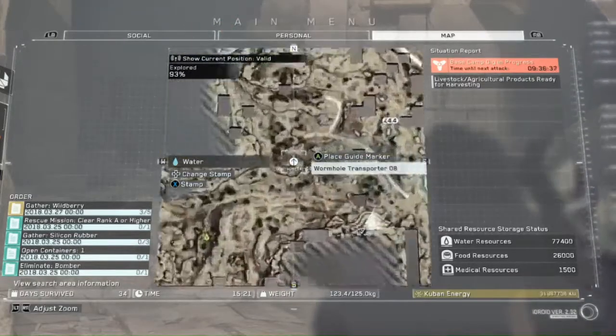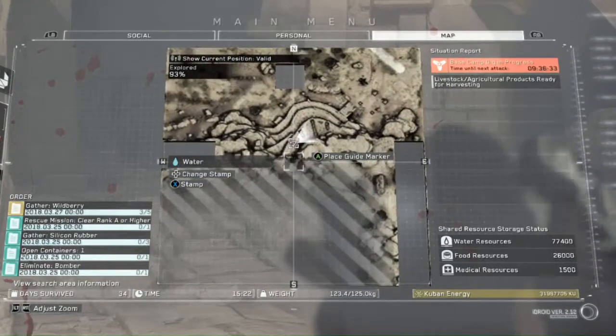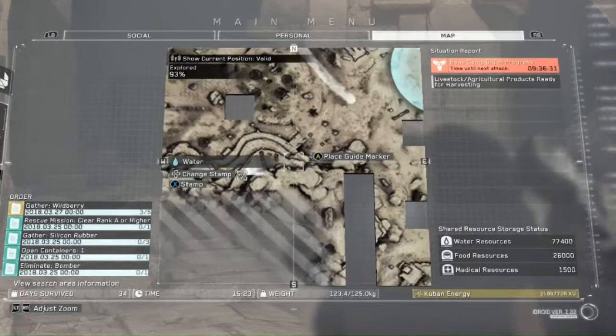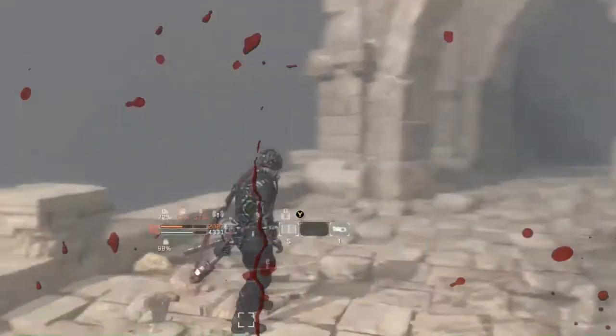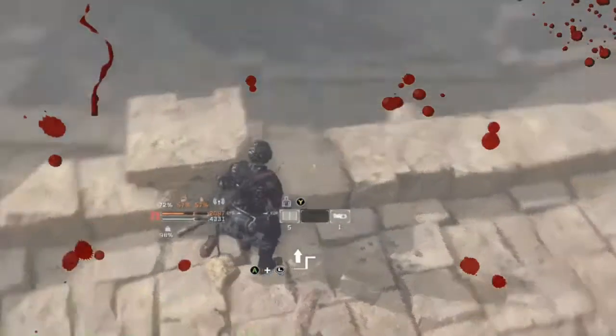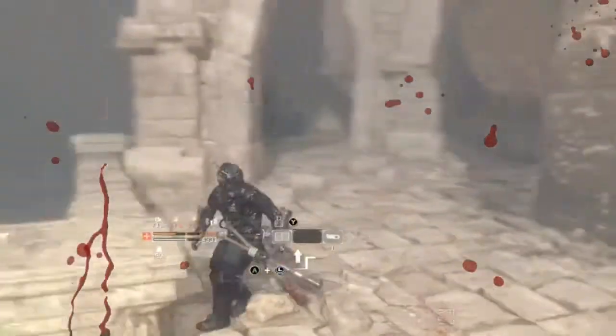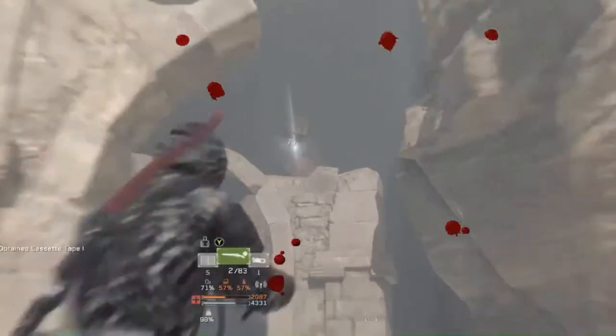Wormhole Transporter 8 — go south, basically southwest. Look up on this pedestal thing. Just climb up to it and shoot it.